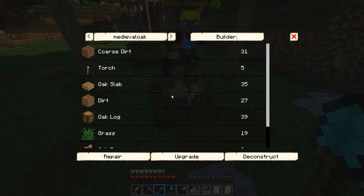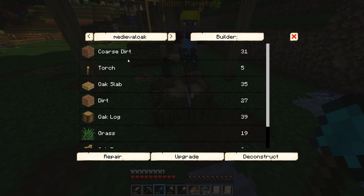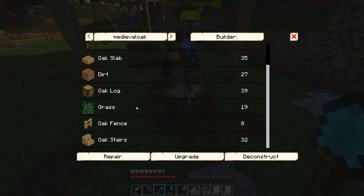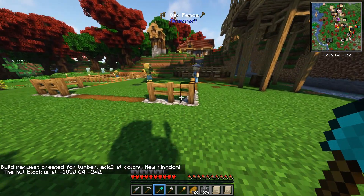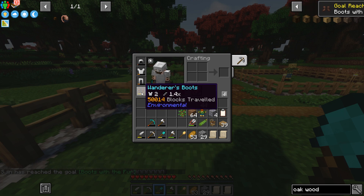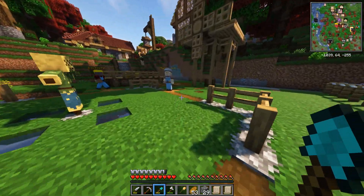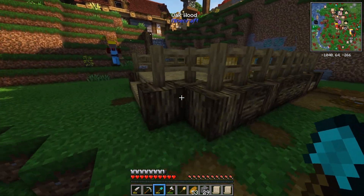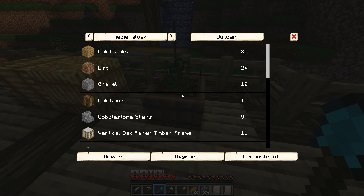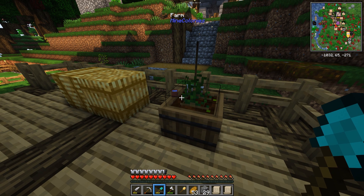Build options — level 2. The requirements are hardly anything at all. Coarse dirt is going to be the only tricky thing. We'll set Bilbo to this and say upgrade. Meanwhile, we've hit 50,000 blocks traveled, reaching maximum level on the wanderer's boots for a 1.4 speed boost. The farm upgrade is a little trickier — it's got some paper timber frames — but ultimately nothing we can't handle.